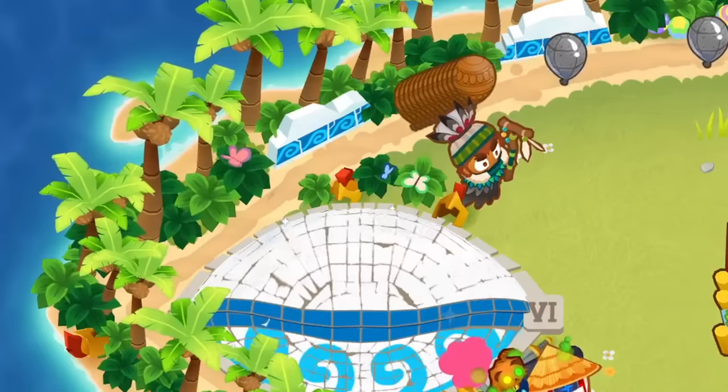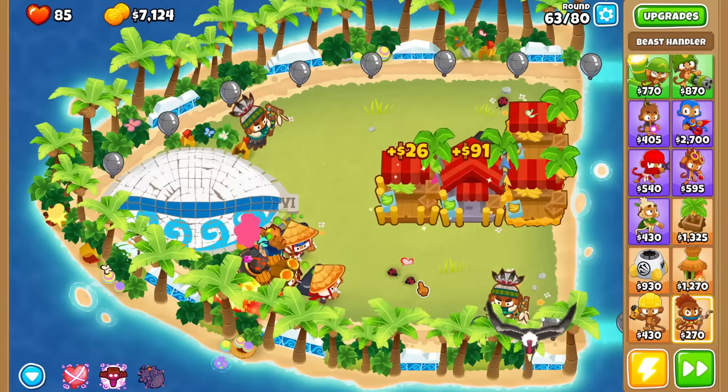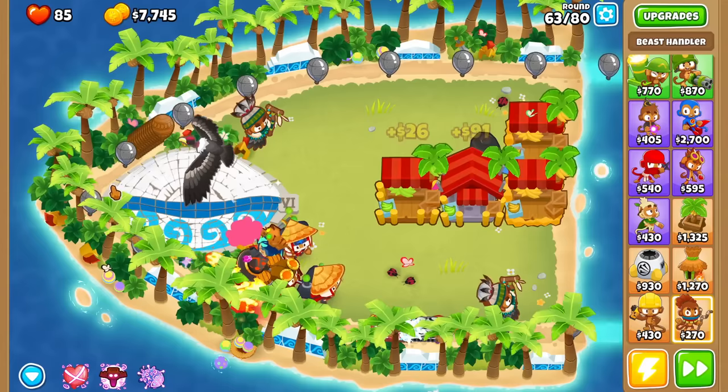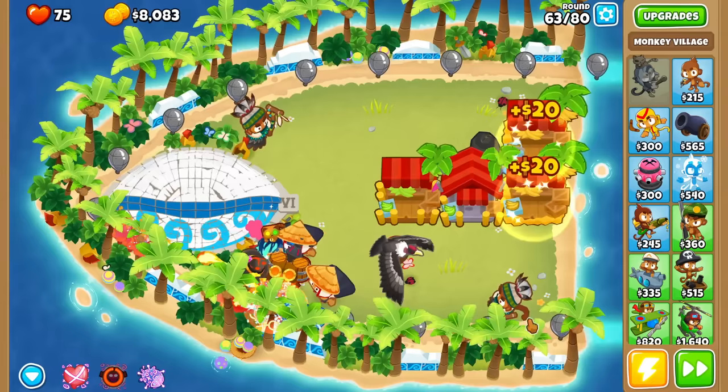Here's round 63 — holy crap, it just ate up the entire wave and moved it all the way back to the entrance! Maybe I was wrong about it not being great. It's picking up this ramp and turning it all the way down to greens. If it had any longer of a flight time, it probably would have been able to pop it down to nothing pretty much.